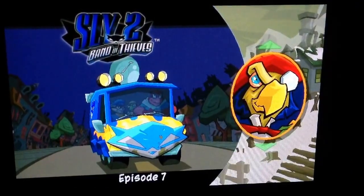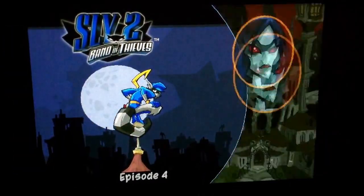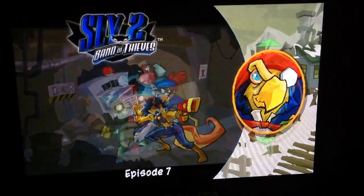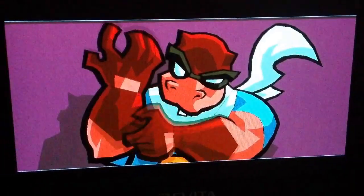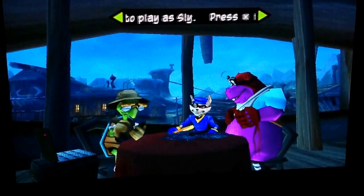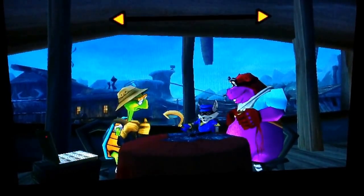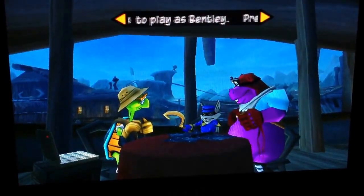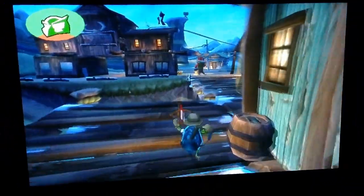Sly 4, I forgot to add. Now of course the levels are actually pretty small — the maps themselves are — but Sucker Punch found a way to actually make it more interesting. In this game they implemented stealth, which was something the first game was lacking. You got the brawn, you got the thief, and then you got the brains — which is usually the weakest but has some handy attachments. I'll go in order from least to greatest: Bentley, which is one of my favorite characters, but a lot of people beg to differ.